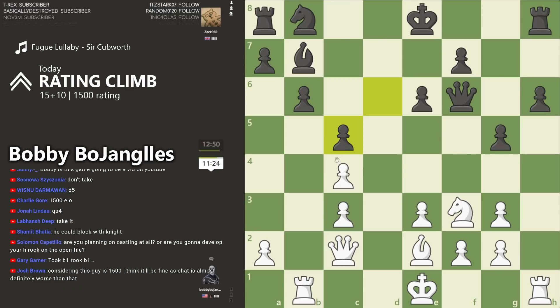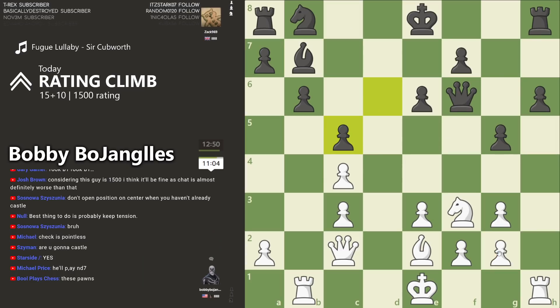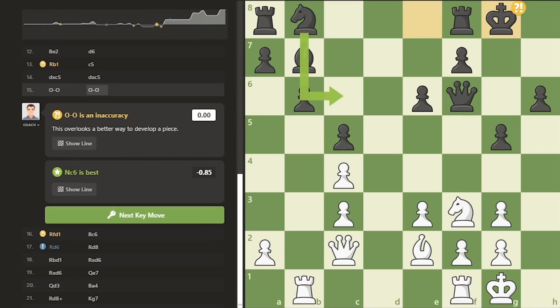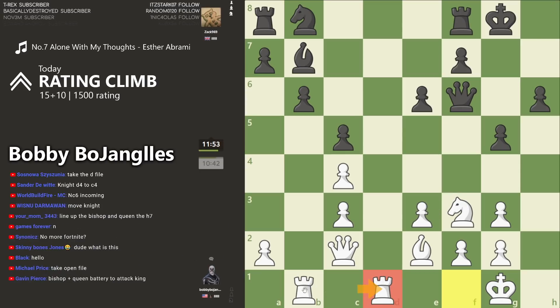Vulnerable pawn here — I'm very vulnerable. I can't move the knight without hanging this pawn. Do I castle now? I feel like I should just do it. I don't see anything yet. Not sure if I should have some sort of plan here — still trying to figure out what are some good squares to put the pieces on. Rooks on the open file.